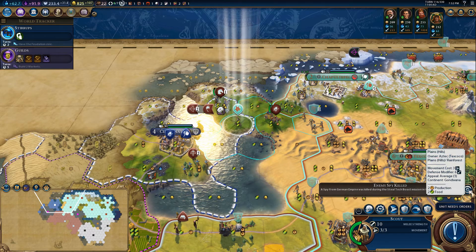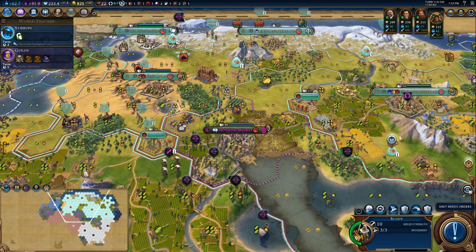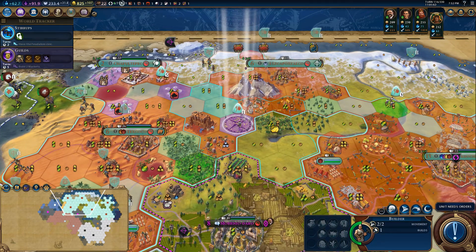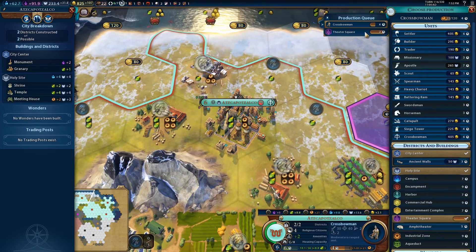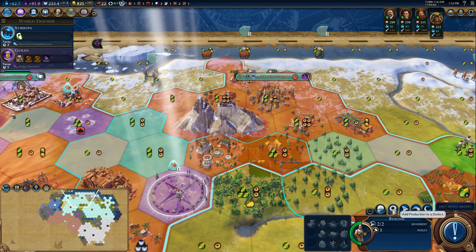German Empire spy was killed during the Steel Tech Boost mission in Tinoxalan. How could you? It's okay — no, that's great, that's actually fantastic! Because he'll come and apologize and I'll forgive him and he'll think I'm so great. What a nice guy! We can just stay happy friends with everybody.